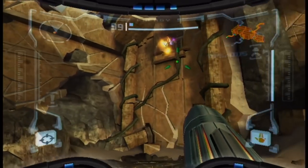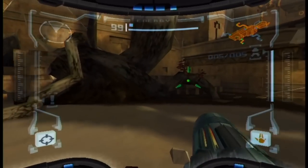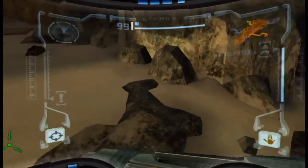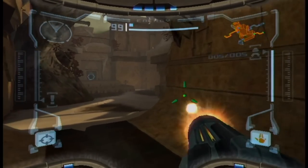I still don't know how we get that. Now I know that's an energy tank, but I don't think we can reach it yet. There was a door that we could only open with missiles, and now that we have missiles, I kind of want to open that door. So where's that missile door? Was it down here? I think it was over there.